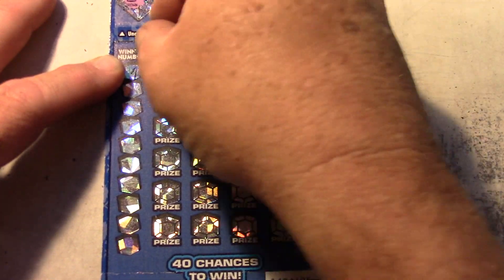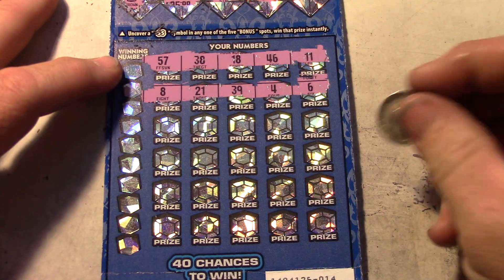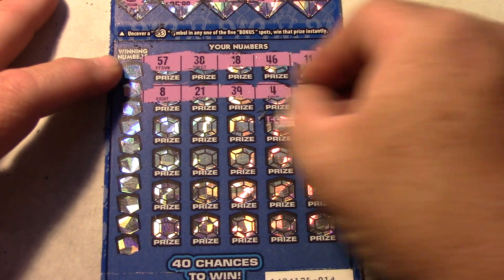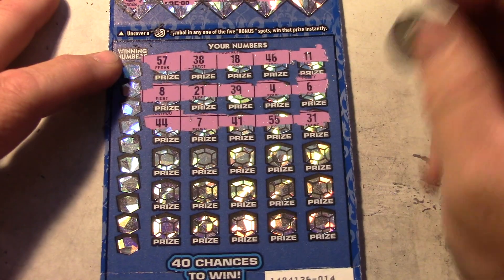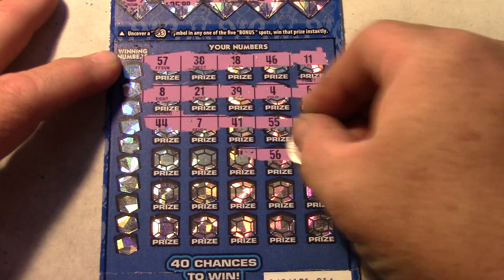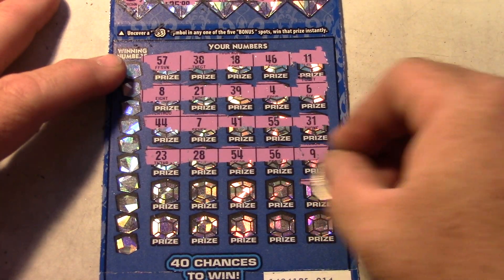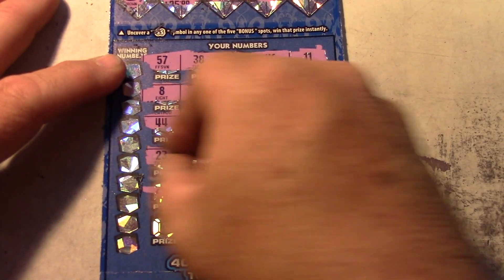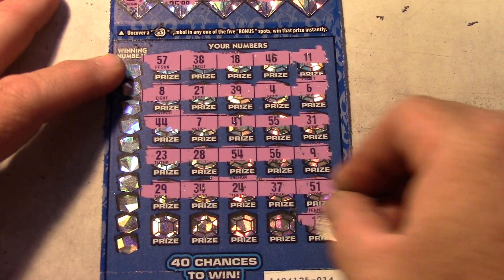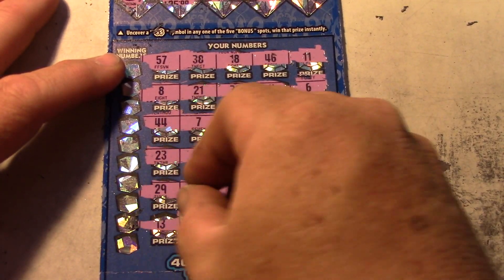Looking for those symbols. Six. All righty. 31, 55, 41, 7, and 44. 9, 56, 54, 28, 23, 51. And the last row we got 12, 35, 32, 43, and 13.